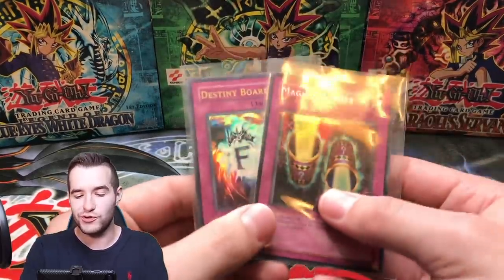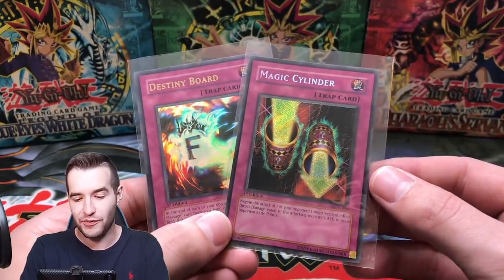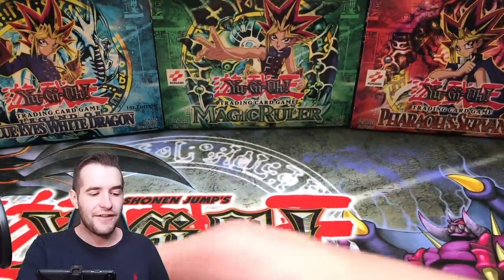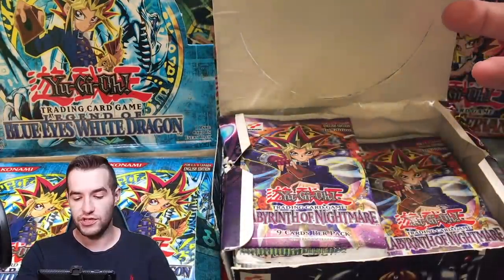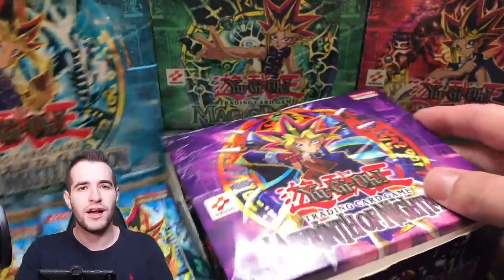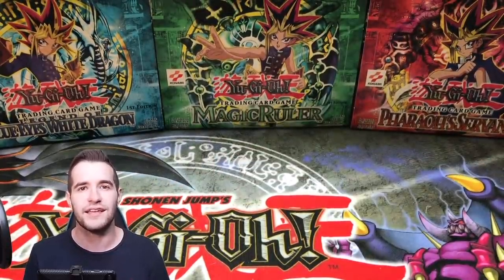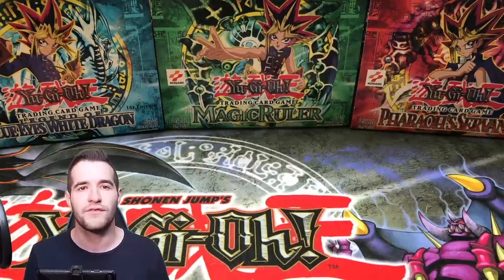In all those packs — about 10 total — our two big pulls were both for Omar: a secret rare Magic Cylinder and an ultra rare Destiny Board from Labyrinth of Nightmare. That's an amazing opening. If you're interested in any of these packs, we still have plenty left — check out ruxin34.com. I have a lot of other stuff for sale too, including sealed product. Hope you guys enjoyed it — see you guys later, peace!